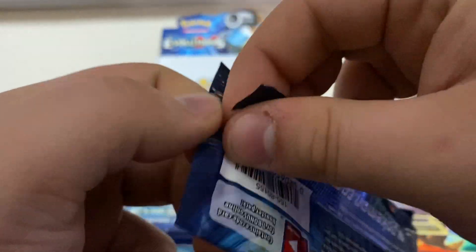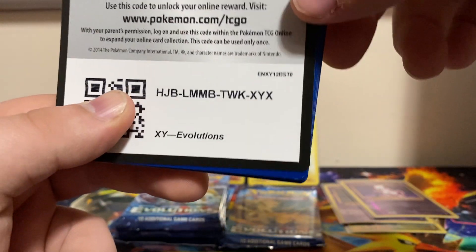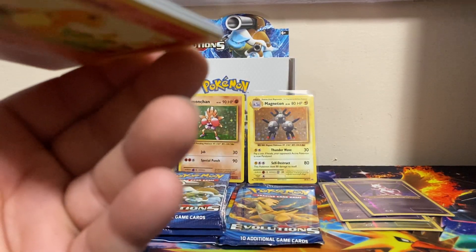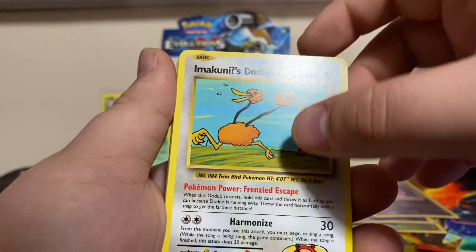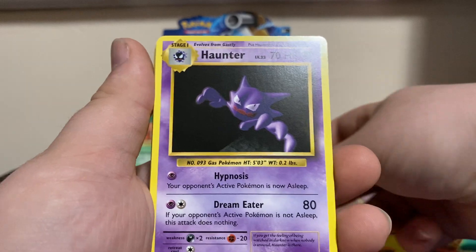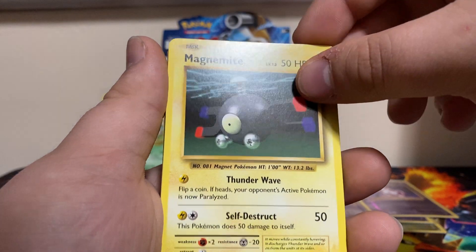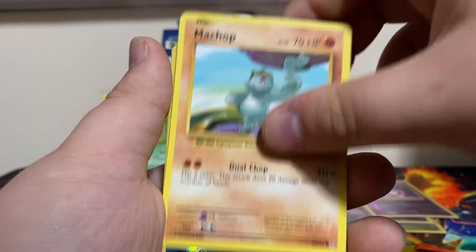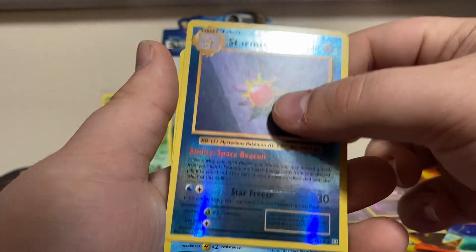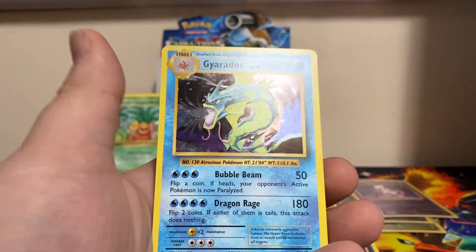Pack number four. Speaking of Imakuni's Doduo, there's one right there! We got Haunter, Blastoise Spirit Link, Charmander, Magnemite, Water Energy, Growlithe, Machop, and our reverse is Starmie.